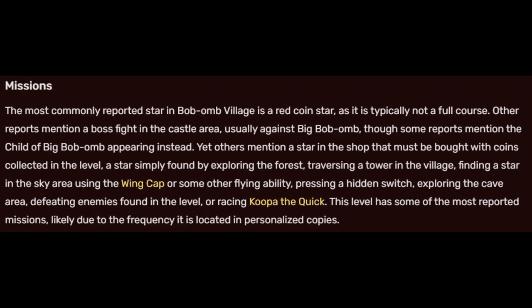Missions. The most commonly reported star in Bob-omb Village is a red coin star, as it is typically not a full course. Other reports mention a boss fight in the castle area, usually against Big Bob-omb, but some mention the child of Big Bob-omb appearing instead. Yet others mention a star in the shop that must be bought with coins, a star found by exploring the forest, traversing a tower, finding a star in the sky area using the wing cap, pressing a hidden switch, exploring the cave, defeating enemies, or racing Koopa the Quick. This level has some of the most reported missions, likely due to the frequency it is located in personalized copies.